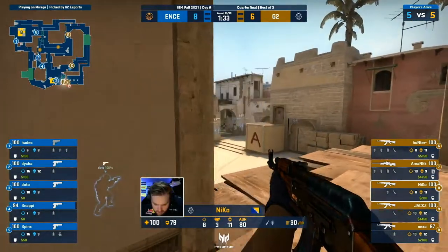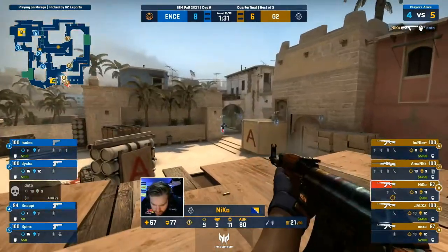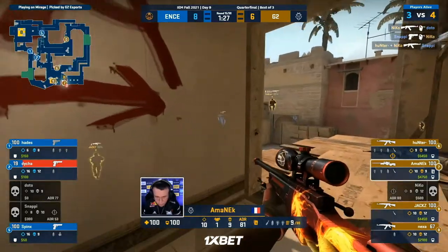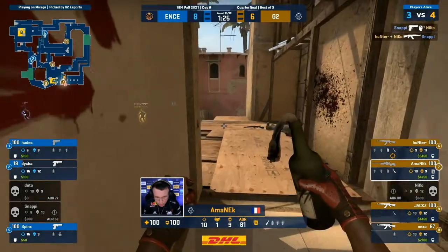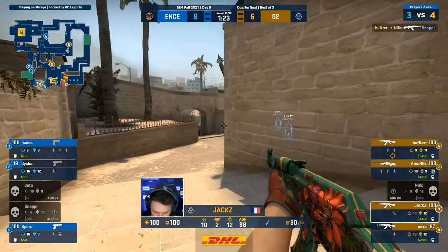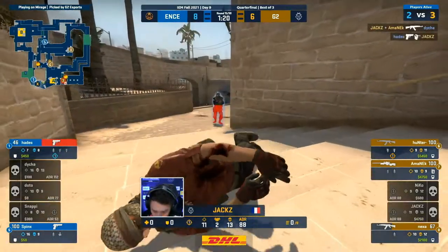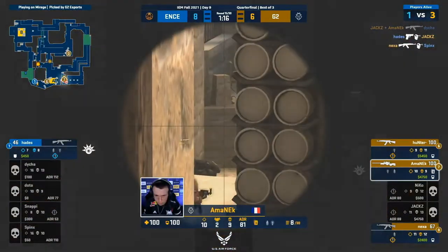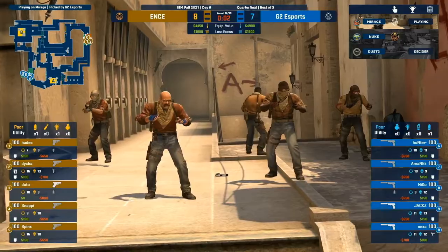Out palace with the waterfall — just takes a spicy headshot or two for things to spiral. Well, Doto has been overwhelmed. Niko not letting it go — Snappy contributes and they should have the site now. CT's the next port of call, and Jax is already there to receive them. Can't manage the spray — five-seven found. Need this from Nexa, and now all on to Hades. Down. Can G2 pick up where they left off? It was three out the door into that break.